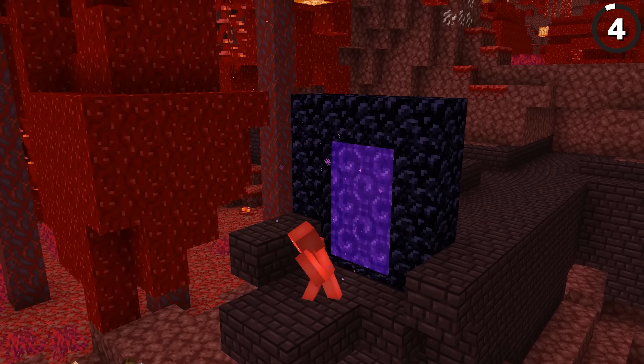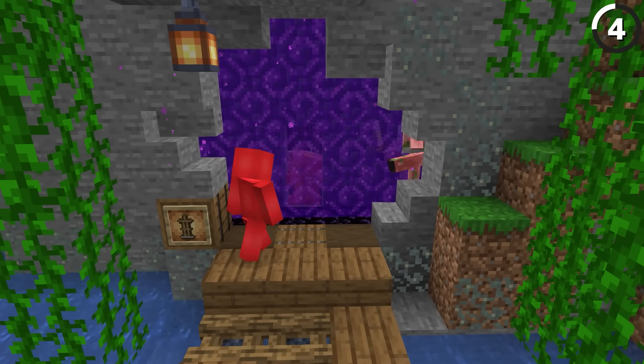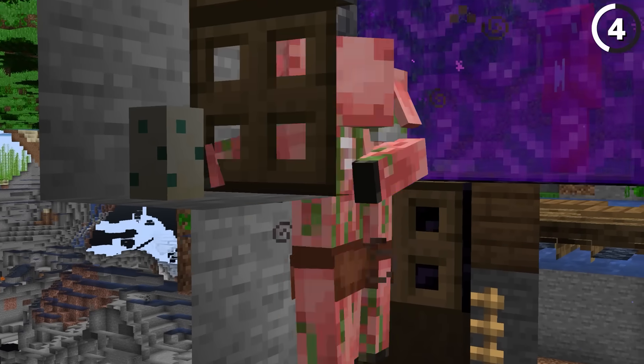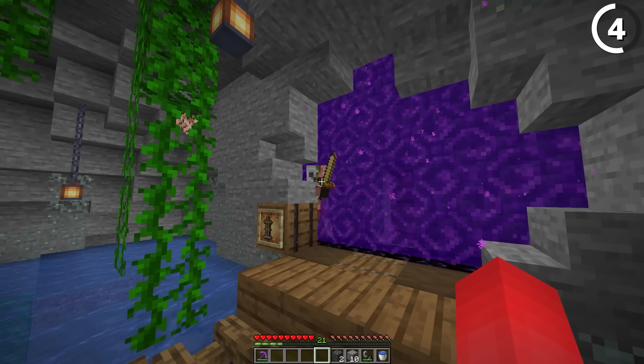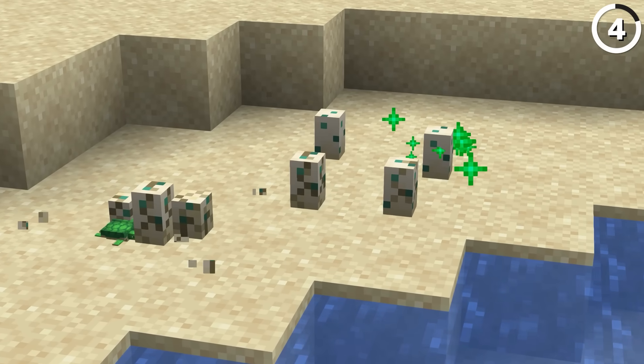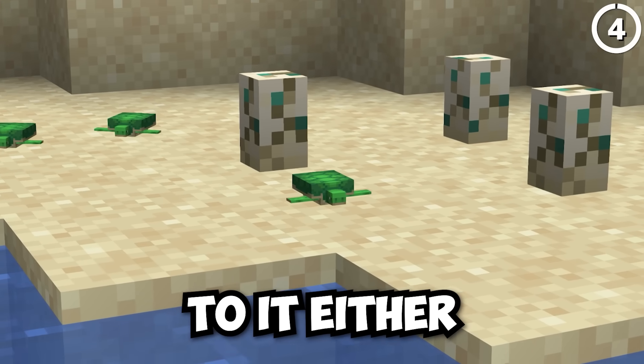Nether portals are a necessity, but I could do without the zombified piglins spawning in them. So if you're also sick of those unwanted visitors, then with just a turtle egg placed like so, we can bait them away from the portal. Sure, it doesn't stop them from spawning, but I'd rather treat the problem than learn how to live with it. And as long as the turtle egg isn't placed on a beach to grow up, it's not gonna hatch and the baby turtle won't object to it either.